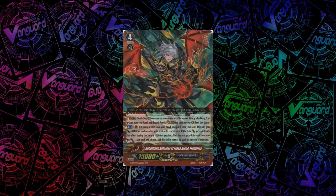For Dark Irregulars, we have Rebellious Retainer of Fresh Blood, Frederick. He has an interesting skill: you can choose a card from your hand, put it into your soul, and he gets plus 1k for each card in your soul until end of turn. You can keep using this ability until the total power increase is 10k or more, at which point all rearguards in your front row get plus 5k until end of turn and you can't use the ability anymore. So you spam it until you've gained plus 10k, if you have enough cards in hand. Knowing Dark Irregulars, you probably won't — but it's an interesting stride.